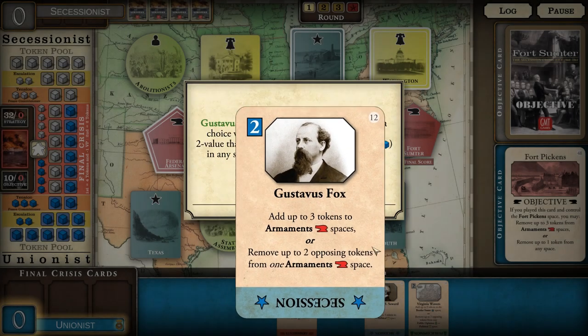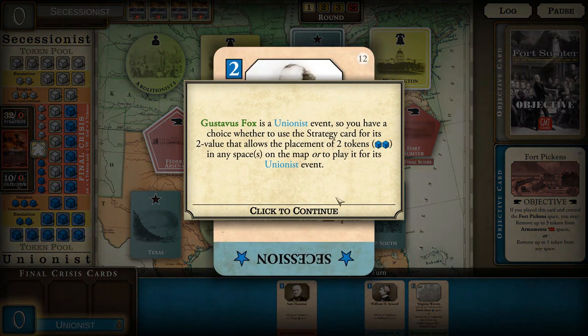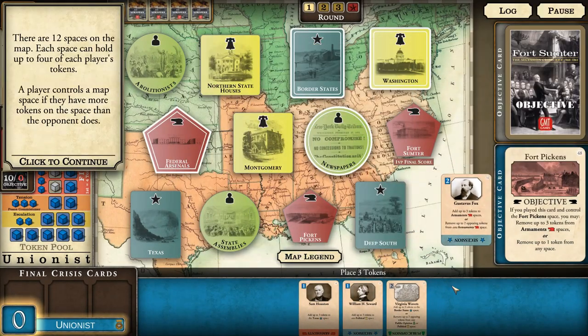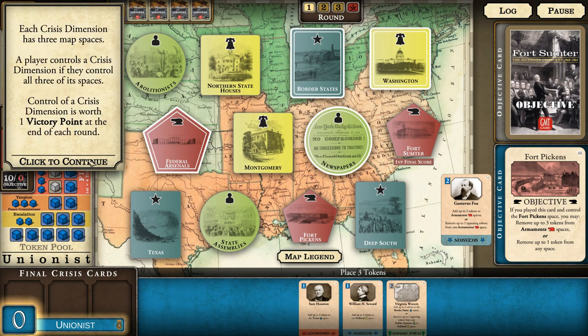Gustavus Fox is a Unionist event, so we have a choice whether to use the strategy card for its two value - allowing placement of two tokens in any space on the map - or play it for its event. The event will allow us to better set up our claim on the objective, so we'll play the event. There are 12 spaces on the map; each space can hold up to four of each player's tokens - like houses in Monopoly. A player controls a map space if they have more tokens there than their opponent. The map spaces are divided into four crisis dimensions indicated by color and icon: Secession, Political, Armaments, and Public Opinion.